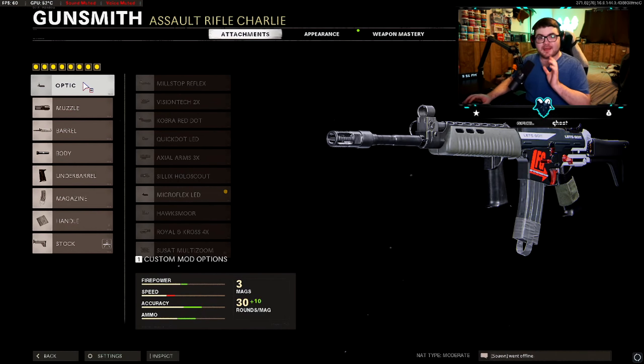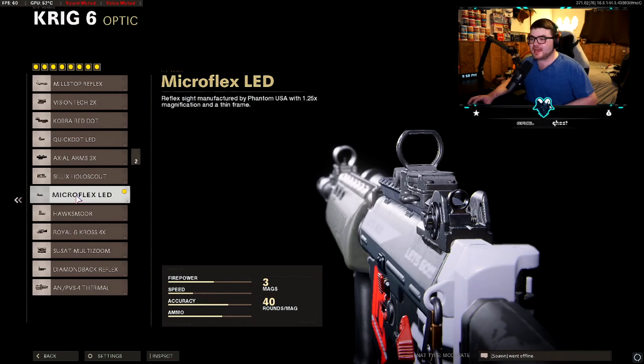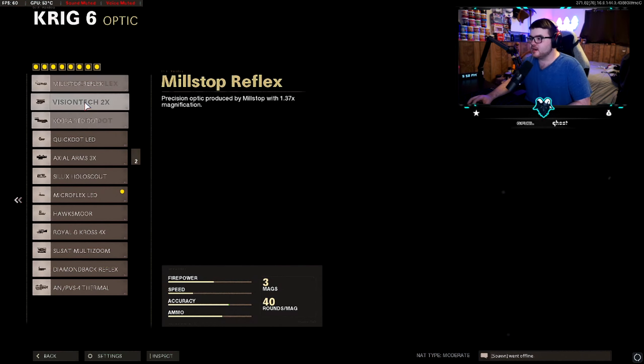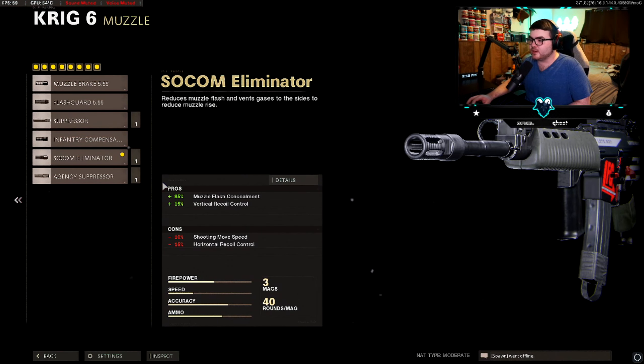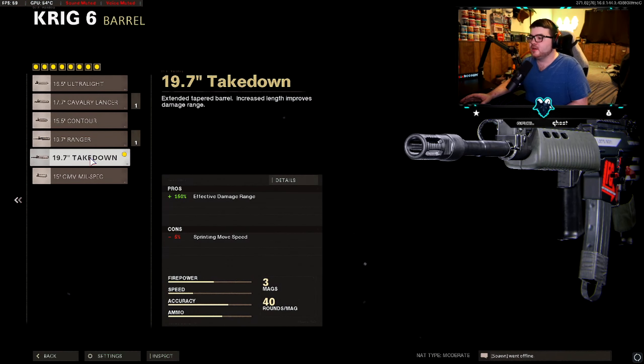Let's go over the Krig loadout. I was running eight attachments. For the optic, Micro Flex LED — just feels a lot better for me, it's like the sights from Modern Warfare which had great red dots. You can use the Mil-Stop or whatever, but Micro Flex is personal preference. Commando Foregrip basically helps with vertical recoil. Barrel: Takedown Barrel — this helps with effective damage range, meaning it can kill people with fewer bullets at longer ranges.